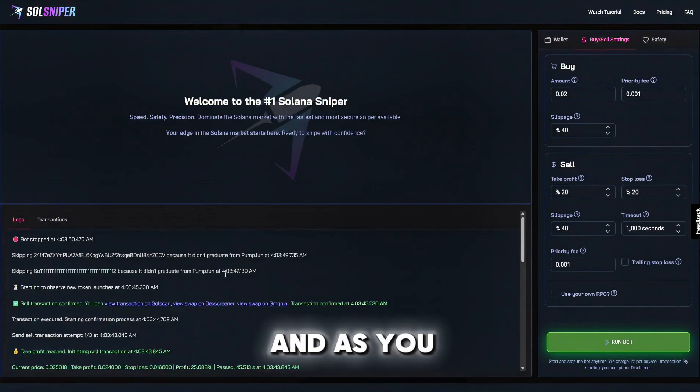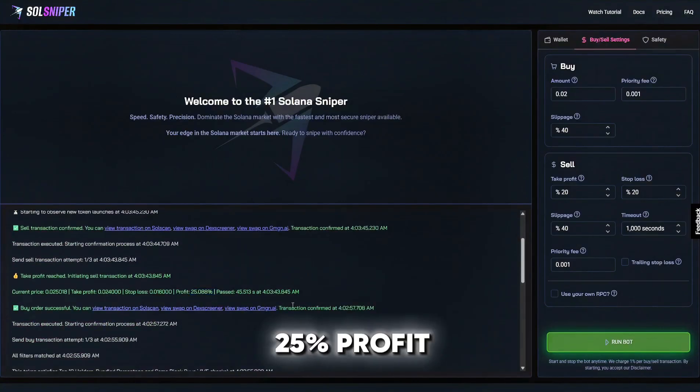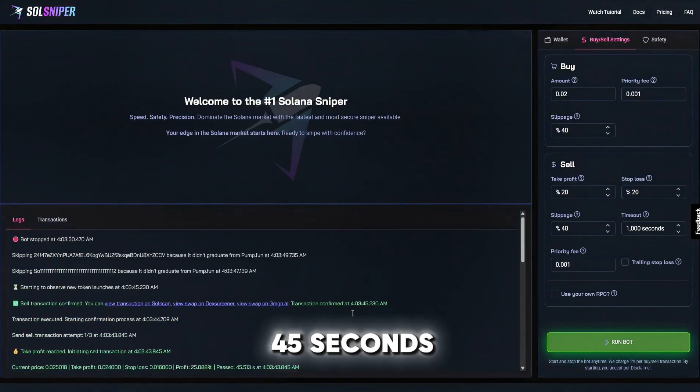Our take profit was reached and we are out — that quick. It took us just a few minutes to snipe into a token and boom, 25% profit just like that within 45 seconds. If that doesn't encourage you guys to hop on Soul Sniper, I don't know what does.